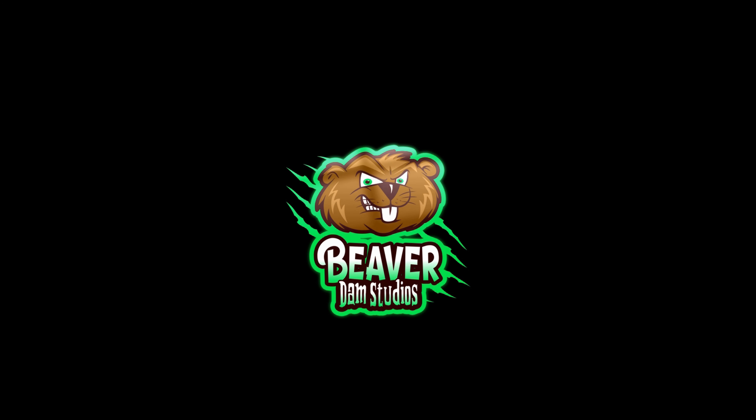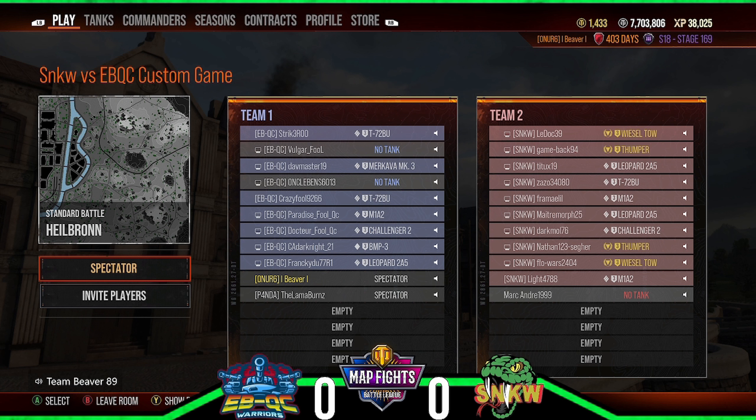All right, real quick over on the EBQC side — they've got a T-72 BU, a Merc 3, another T-72 BU, the M1A2, the Challenger 2, the BMP3, and the Leopard 2A5. We'll see what their two final tanks are gonna be. Really interested to see this BMP3 — I believe it does have the machine gun style gun. It's gonna look like Star Wars in here. It's gonna be like an autocannon, pretty much. If it's anything like the ERA 2 BMP it's gonna be kind of like that — we saw last night but faster firing.